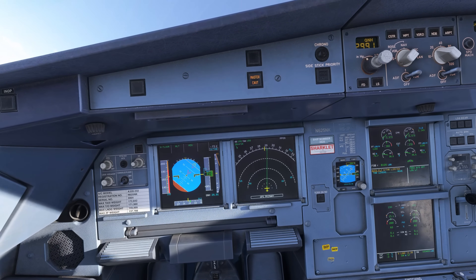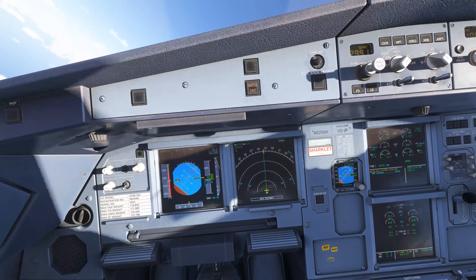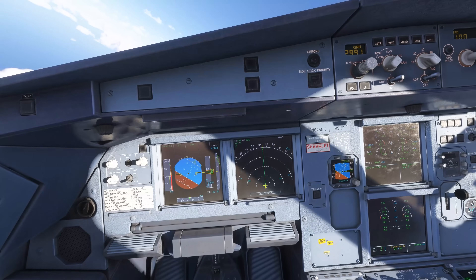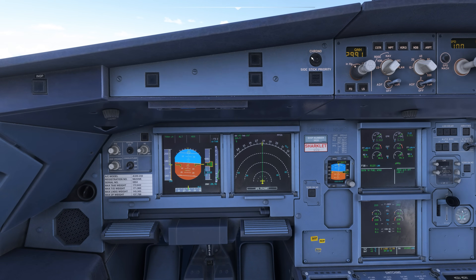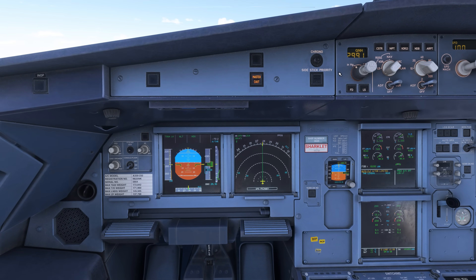Once it's in TOGA lock, the only way to get out — at least on these older models — is to just disconnect the auto thrust. In this sim demonstration, it takes a lot longer for the engines to go to TOGA than in real life. A couple things to remember with Alpha Floor: it is a mode of auto thrust, but the auto thrust does not have to be on. The auto thrust can be off and it's still going to have that protection. Now, if you hold the auto thrust disconnect buttons for longer than 15 seconds and completely disable the auto thrust system, Alpha Floor will not be available.